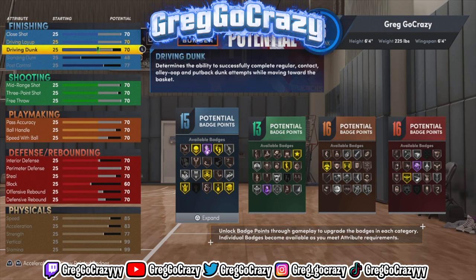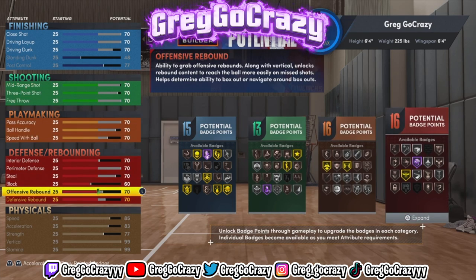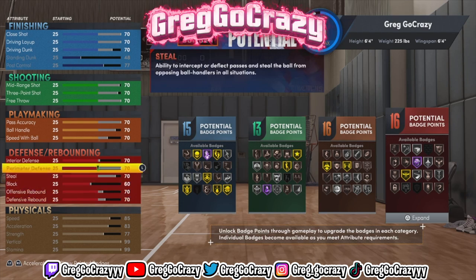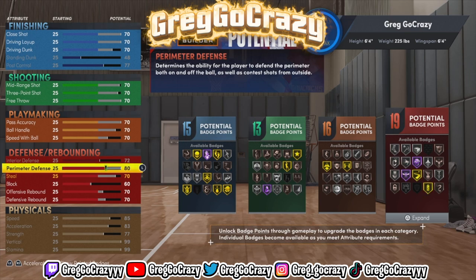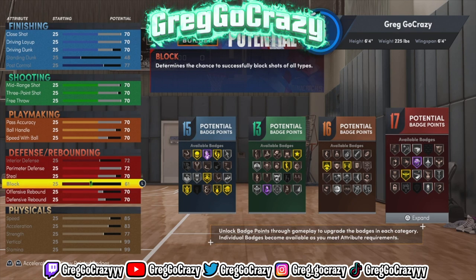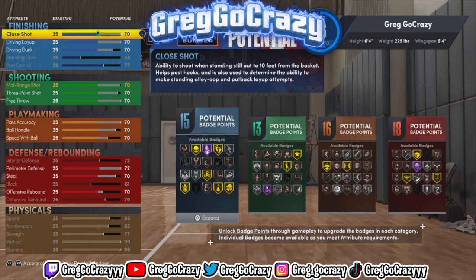As you can see, the badge options are terrible. Like, what can I do with some of these badges? I was left with about a 98 overall, but my overall really wasn't there. I'm not trying to make it where it can still be kind of good — I'm trying to make it as terrible as possible. That's the goal: making the worst build possible on next gen.